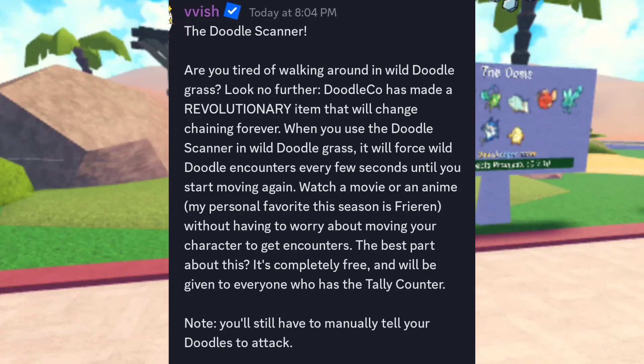The Graphite Lodge help center quest. Note: you will still have to manually tell your doodles to attack, run, catch — stuff like that. Let me know in the comments what you think about this, because I think this is pretty freaking awesome.